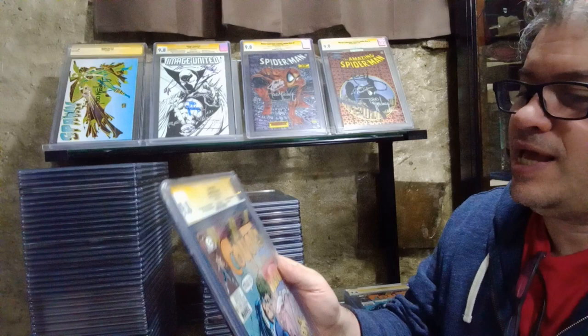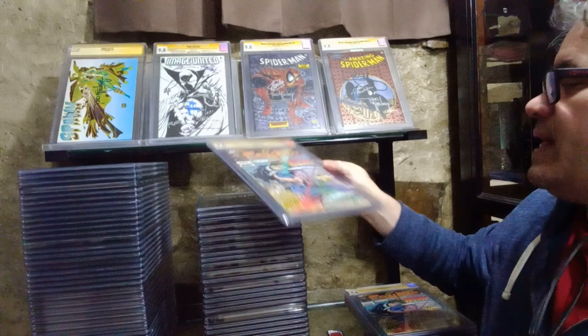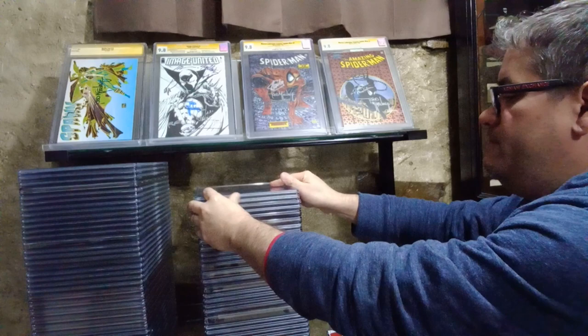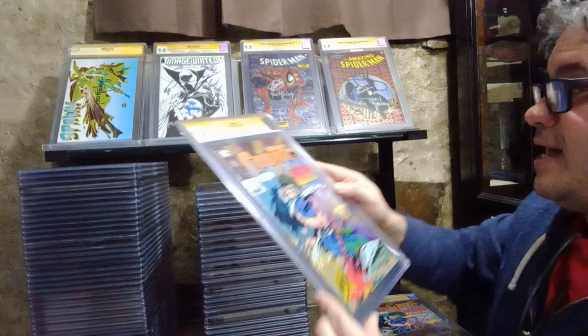Here's Coyote number 11, Marvel Epic Comics 1985 - signed by Thomas McFarlane in 2011. This is the first published work of Thomas McFarlane. He signed it on the inside. So here's my 9.8, and we have other copies: a 9.4, another 9.4, another 9.4. I also have these on eBay for about $500. You can submit these and get a higher grade since they've never been pressed.